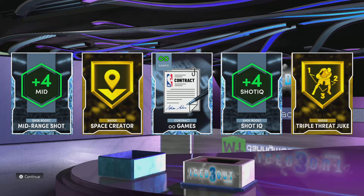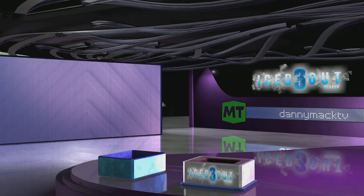We got mid-range shoe boost diamond, diamond contract diamond — shout out Q — shoe boost. We got space crater gold and triple threat juke gold badge. So we're doing good.